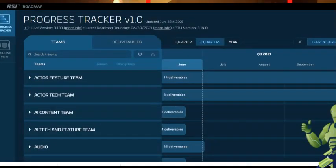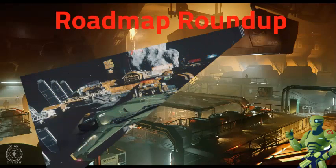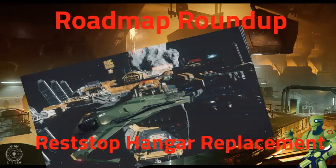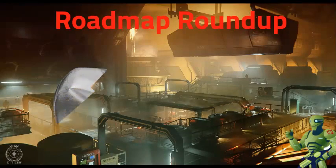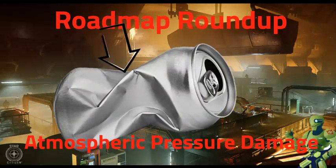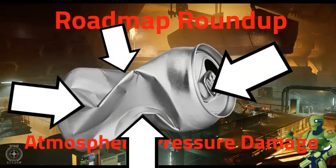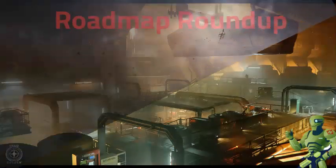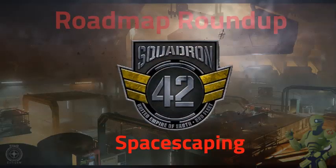Progress Tracker. These deliverables have been added to the Progress Tracker. Rest Stop Hanger Replacement: creating exterior pieces for small and medium hangers that allow them to look and function properly as part of overall space station exteriors. Atmospheric Pressure Damage: atmospheric pressure damage is the damage players, NPCs, or ships will receive in situations where the exterior pressure exceeds the pressure resistance of the corresponding ship, armor, or suit. Spacescaping: utilizing gas cloud tech, VDB elements will be crafted to space scape the environments of Squadron 42.